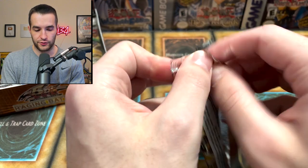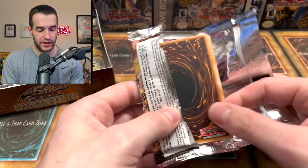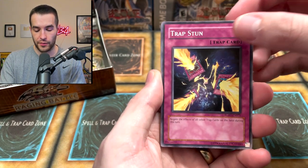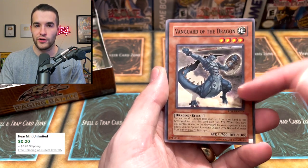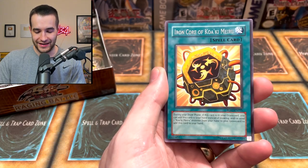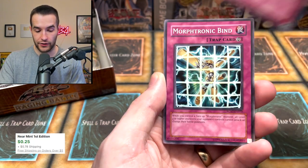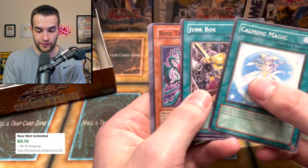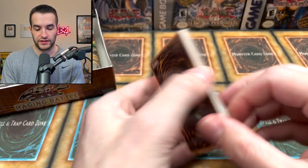50% of you guys are not subscribed to the channel according to this graph, so go down below and click that subscribe button. Raging Battle, one more here. Iron Core Reckoned Power, Vanguard of the Dragon — no one had heard of this card. Trap Stun, very good card. Morftronic Bind, Calming Magic. Junk Rocks and a Morftronic Videon. Incredible stuff here, but the mystery boxes still have a chance.